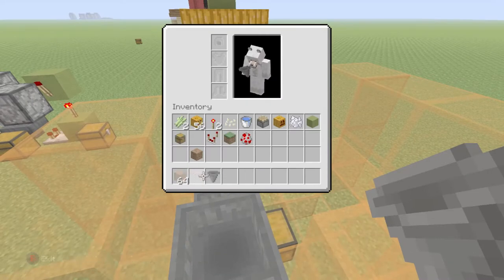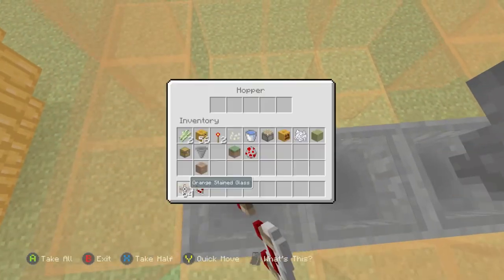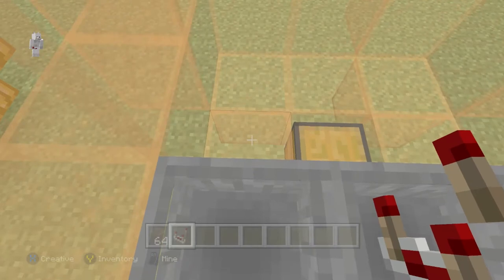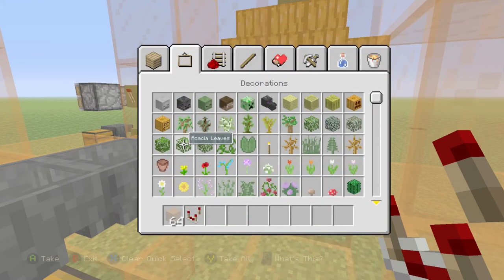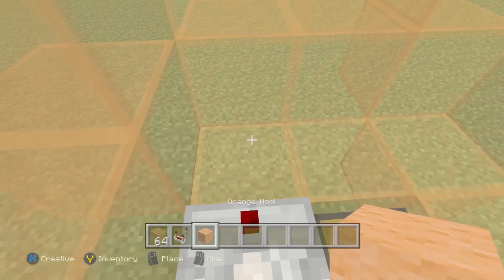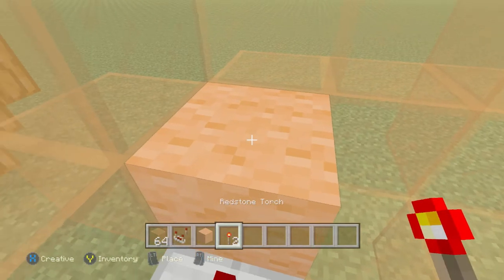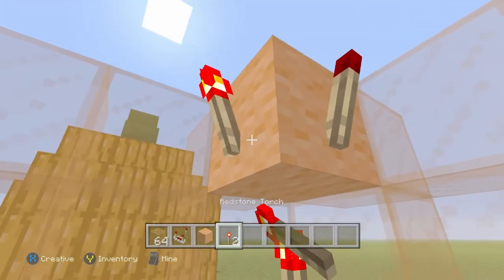Grab your redstone comparator and place it right there. Place a block here, then place a redstone torch there. Put a block there, then redstone torch, redstone torch. Now grab your two pistons — place one there and one there.